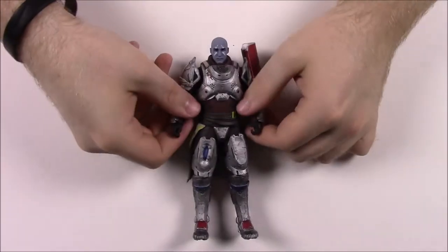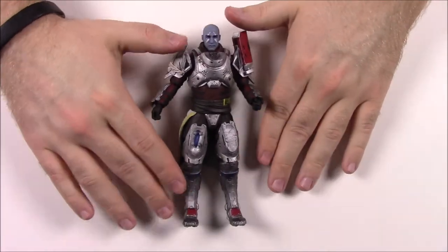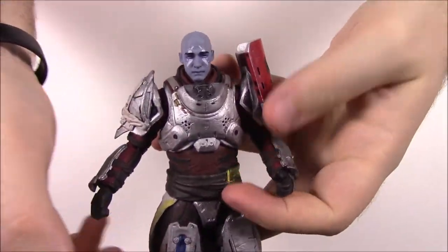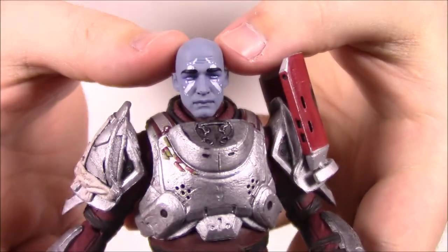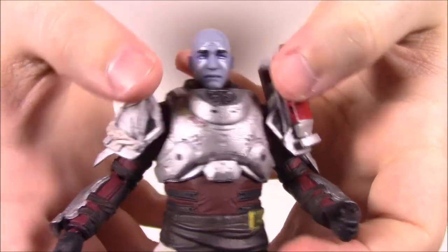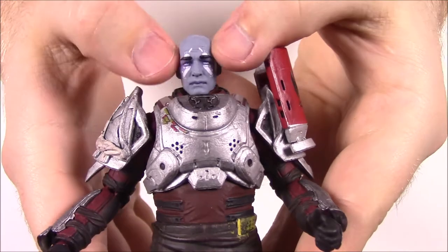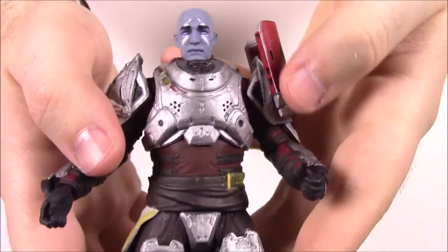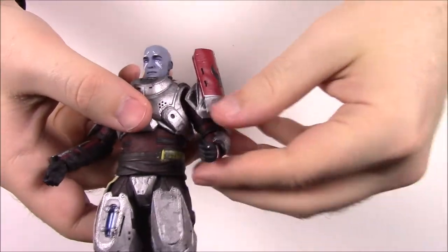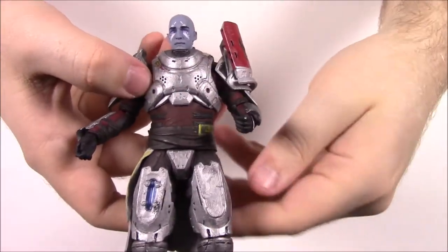Next up we have Zavala — we've seen this character before in the Big Shot Toy Works figures but not yet in McFarlane toys. His face is all blue; I believe they're called Warlocks but I'm not sure. When my brother got me to play for at least a day I was a Warlock and had blue skin like this. Going into his heavily armored body — I believe he's a Titan, based on his size.